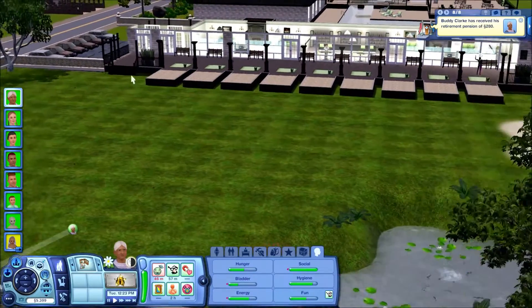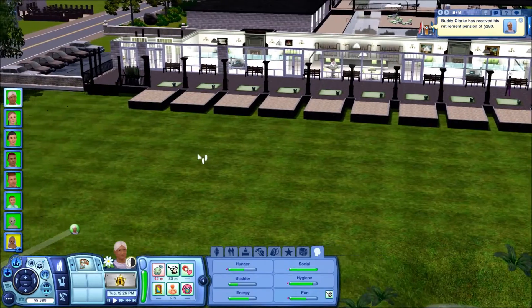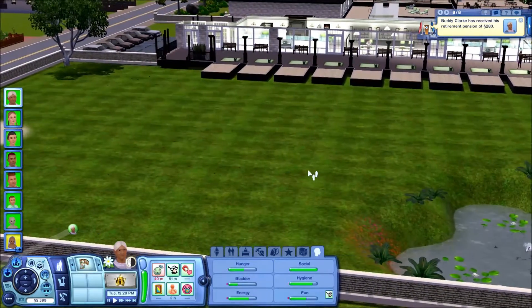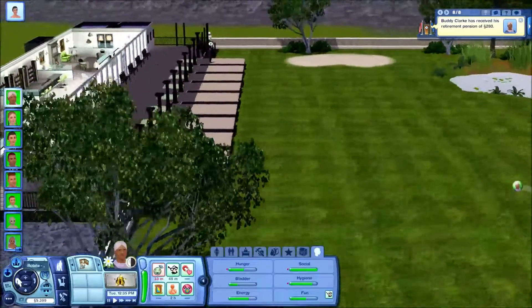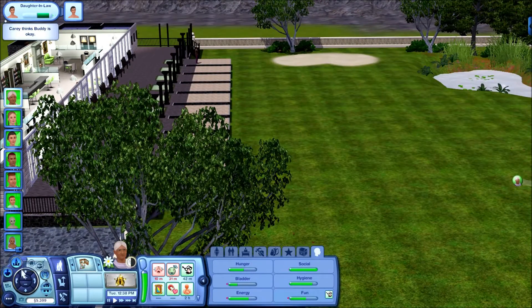This area isn't really somewhere Sims would usually go. They can come down via the stairs here, but the idea is that this would be like a private area for the staff or ball people. Anyway, that's Country Club B — it's quite simple. As I said, it's part of a pair and goes together with the other lot.